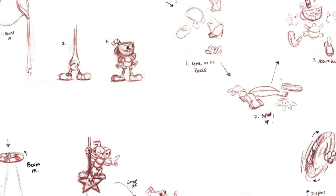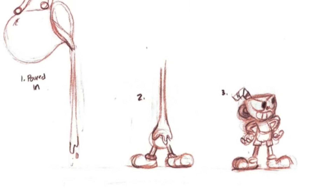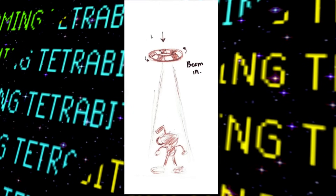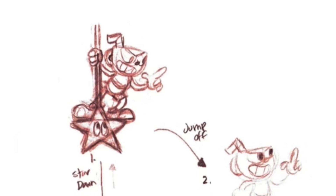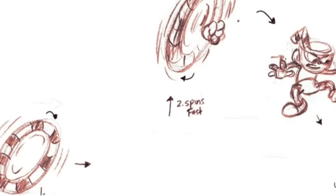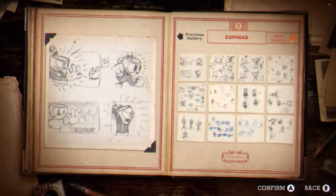Next, we have four unused ideas for Cuphead's animation when entering a stage: him solidifying from liquid poured into the level, spawning in pieces and reassembling, being beamed in by a spinning ring resembling his red-and-white straw, dropping into a stage on one of the stars from the Sally Stageplay fight, and another spinning ring acting as a portal for Cuphead to jump out of.